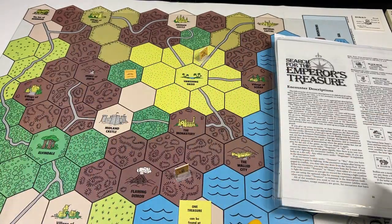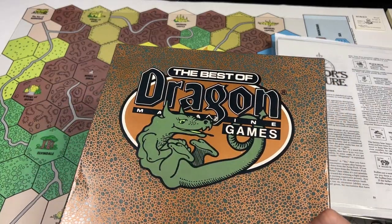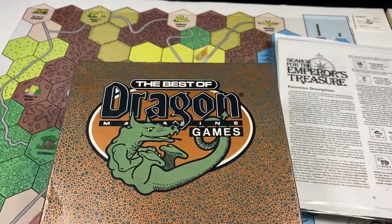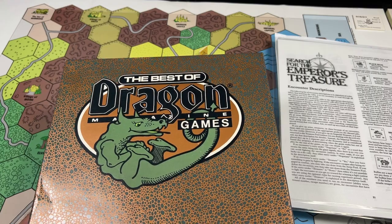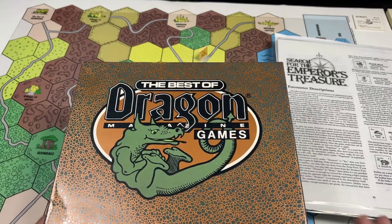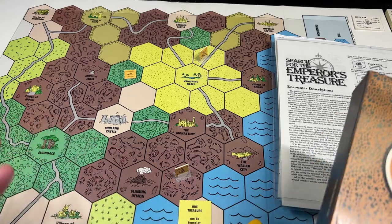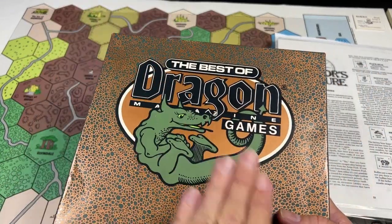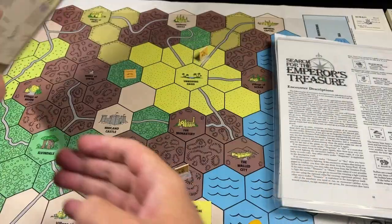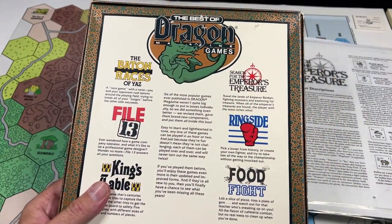I didn't know until about a week ago that this game was printed both in Dragon Magazine — that's the only version I ever knew of — and that version is very, very hard to get, especially in good condition at a good price. I've only ever seen it for sale a couple of times. But I recently discovered there is a second edition, kind of an updated edition, available in this Best of Dragon Magazine Games box set, and this can be had for not a lot of money. It has a couple of really cool games in the box.